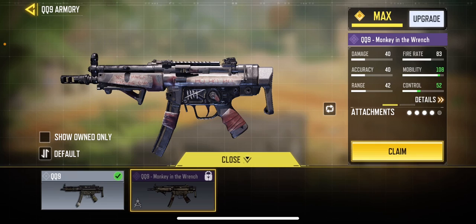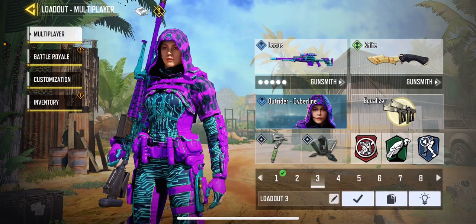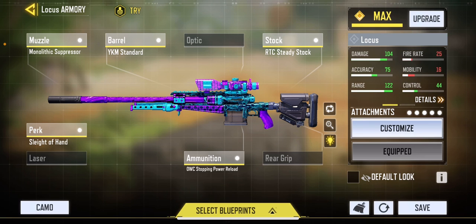I do like the theme but I would just change some things — I would probably get rid of the clip and put the 10 round magazine instead. These are the attachments I use. For the sniper, I would use the OWC stopping power reload — it upgrades your range, damage, and accuracy a lot. The mobility on the sniper shouldn't let you fly around the map, and the control should be good, but fire rate doesn't need to be that high — it's really about the damage and range.